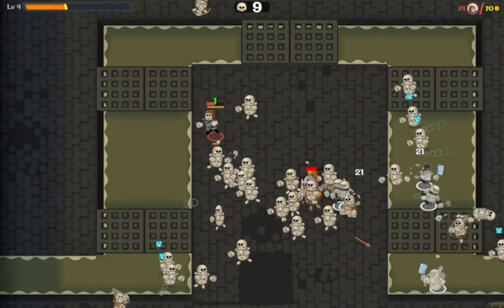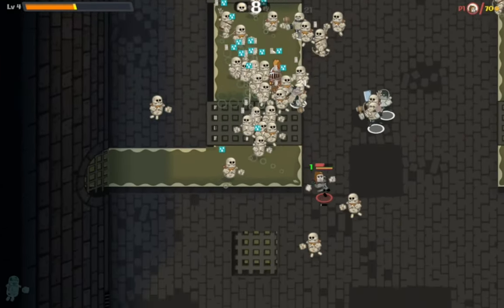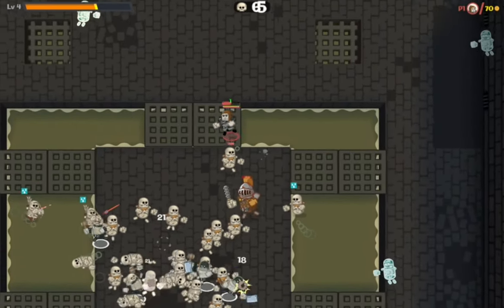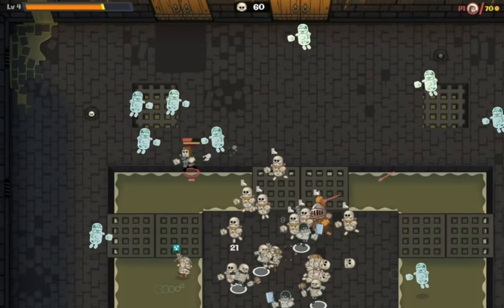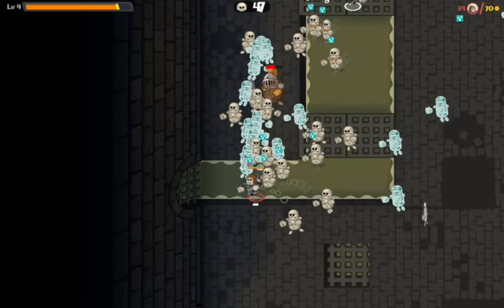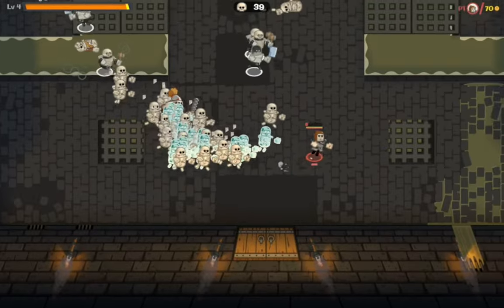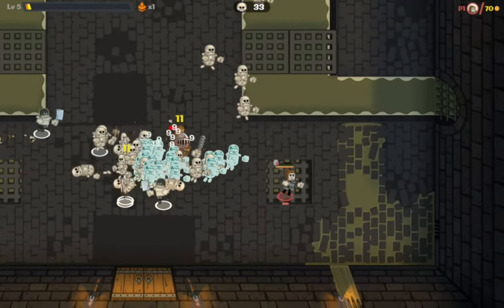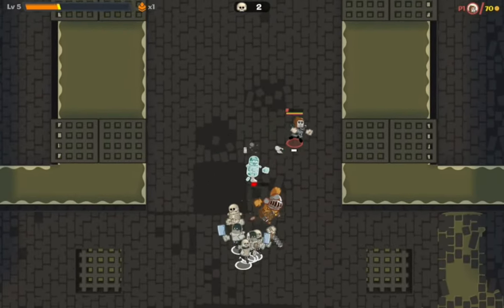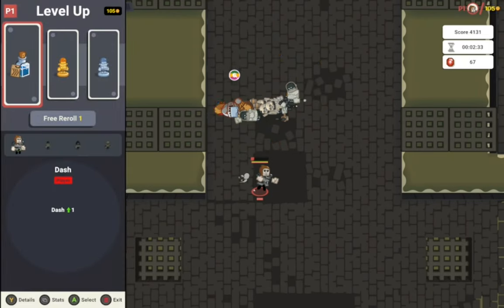Didn't mean to walk right into the enemies, but somehow I did. Now there's a boss. Time to stay on my feet and just keep running around in circles — this is the gameplay. Time to run away. I've got one more dash and minions — where are you? Oh right, over here. Hopefully I can survive this one — and I actually did! I don't even know how I survived that one.